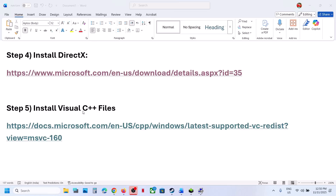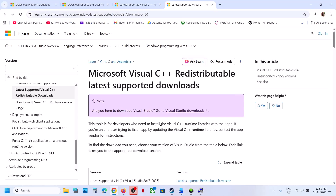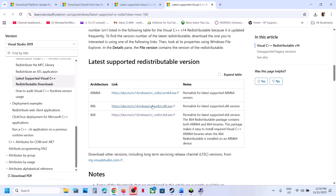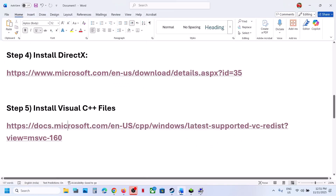The next step is to install Visual C++ files. Go to the Microsoft link provided in the video description. You need to install both the x86 and x64 versions. Download both files and run the exe files. If you see the Repair option, click Repair; if you see Install, click Install. Once both are installed, restart your computer and check.